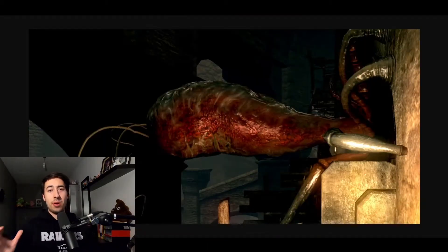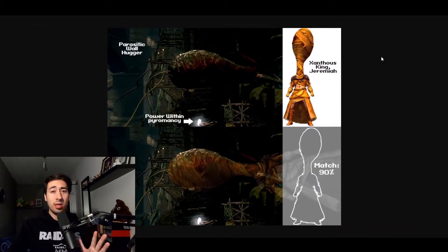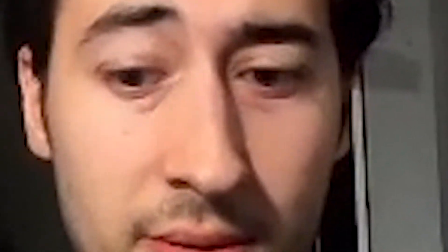We have here Parasitic Wall Hugger. I don't know much about this enemy. He does look like an actual parasite, which is cool, but just in a bigger form — just make creepy things bigger and then you have an enemy. There are some conspiracy theories about the shape of the parasitic wall correlating with the shape of Xanthus King Jeremiah of the painted world, as you can see here. Very coincidence much.